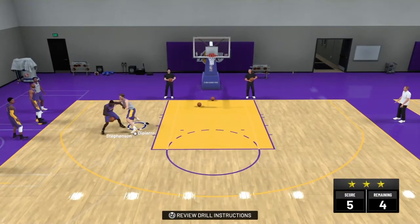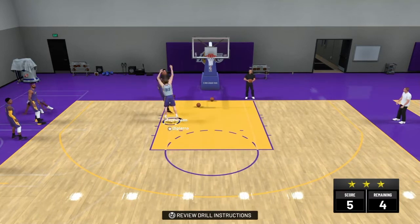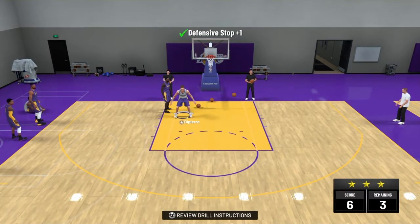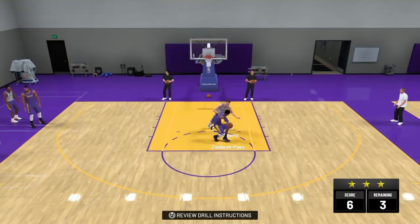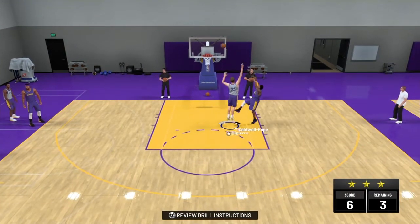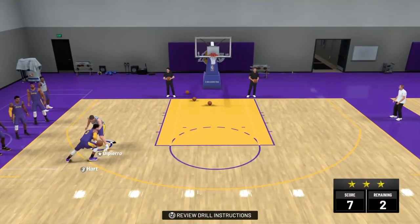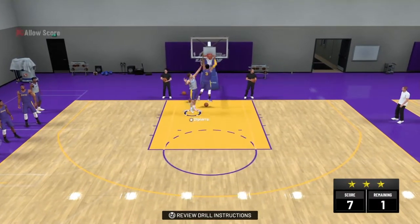Now, the next thing is, each time you do it with 3 stars, you will get 700 points for the one drill. And you have 4 drills, so that adds up to 2,800. To get bronze you need 5,000, silver is 15,000, and then 40,000 for gold.